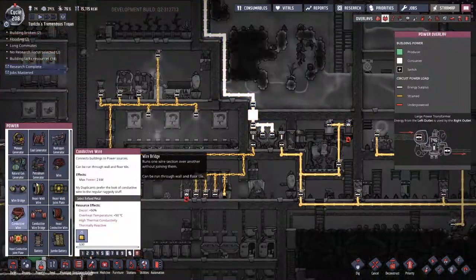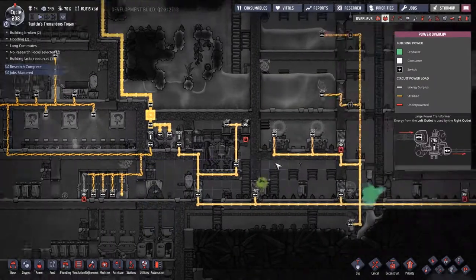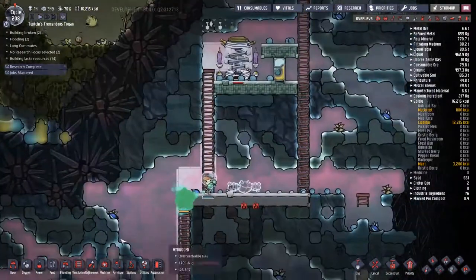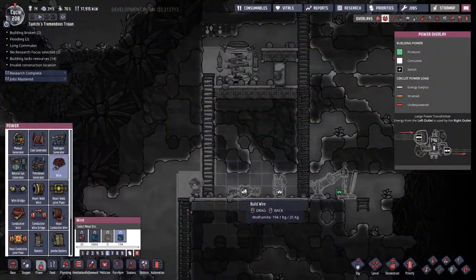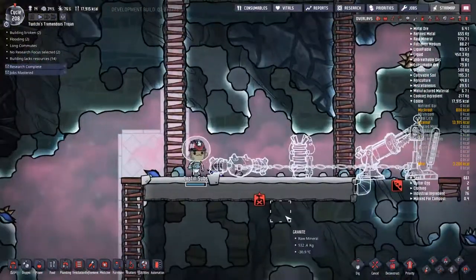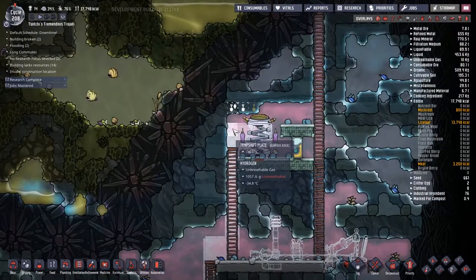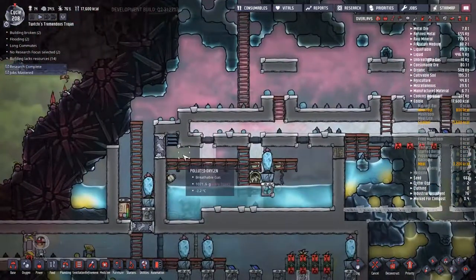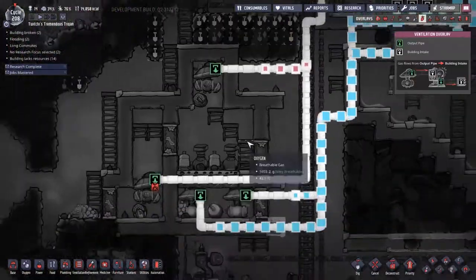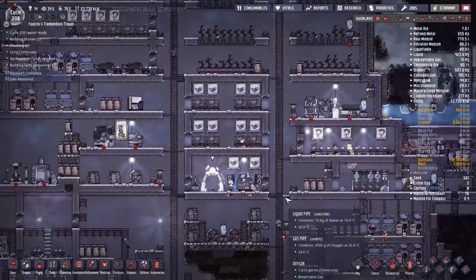Looking around, there are definite problems that need to be fixed, particularly with the power lines. I want to point out the yellow colour of the power lines — lots of things are flashing yellow all around. I don't think that's things overloading; I think that's things getting close to using all the available power. The line can take up to 2000 watts but we're only producing 1.6 kilowatts and consuming 1.4, and because 1.4 is close to 1.6 it's showing yellow. I don't think we've got any actual major problems, but if you guys do think there's a major problem, let me know.